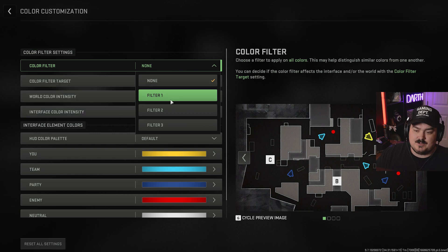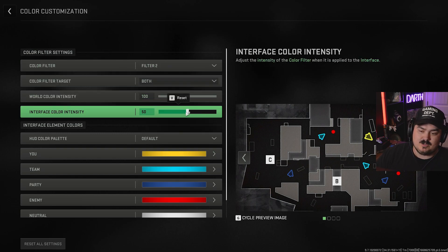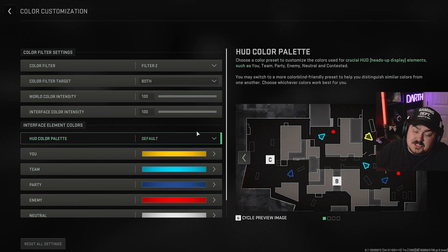The first thing you want to do is go to Color Filter and change it to filter number two. You want to take this right here and turn it up to 100, and this right here and turn it up to 100 as well. Some people like dialing this back to around 80, but personally I like it at 100. Test it for yourself — I suggest doing 100.